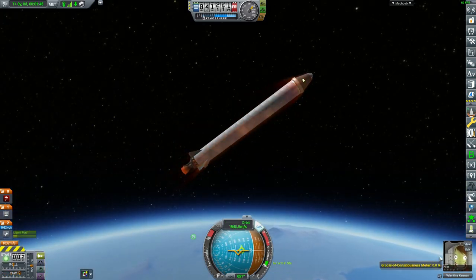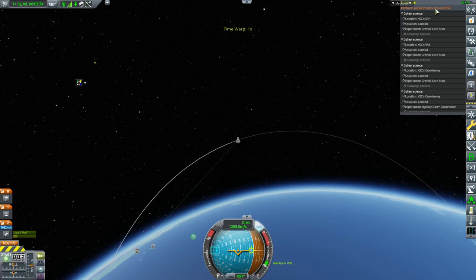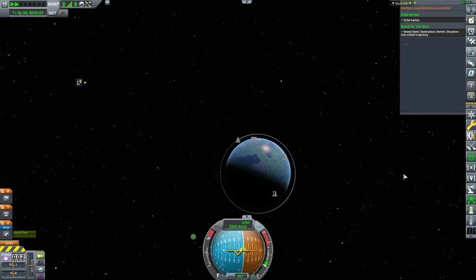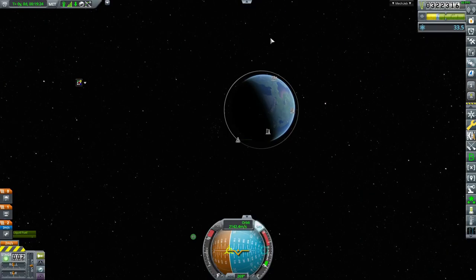Valentina is going to have a field day up there. I can't remember if we have to upgrade to actually see your apoapsis or periapsis. We got the suborbital contract done at least. I hope we have enough to properly orbit. I don't think we're going to have enough — and if we do, we're not going to have enough to get back. Oh well, we got orbit. Might be time for a rescue mission. Did that actually give us funds? It did. So there's no issues here.